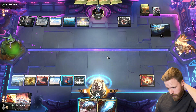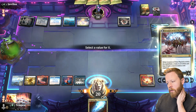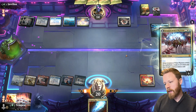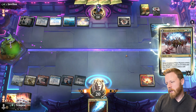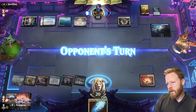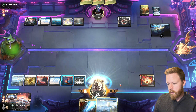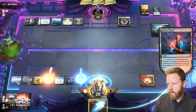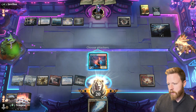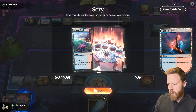Counterspell. I think we have to go for this though — one, two, three, four. Do they have the counter again? They do. Merex. Land. Let's Spire attack — we have first strike, which is nice, so they can't block with their flying land without losing it. No land.